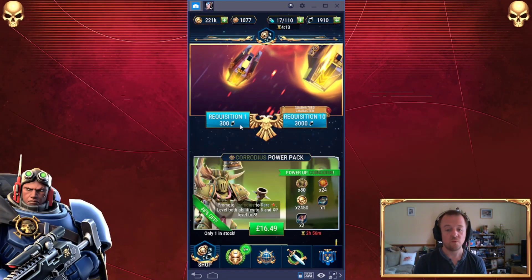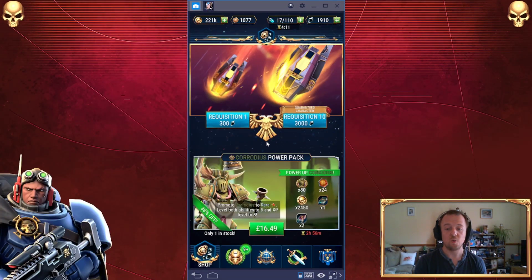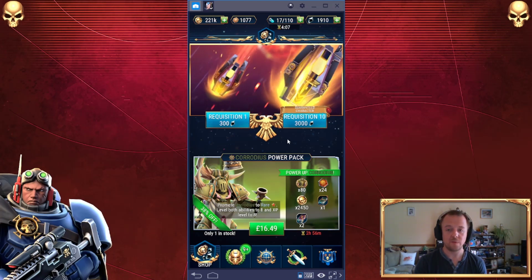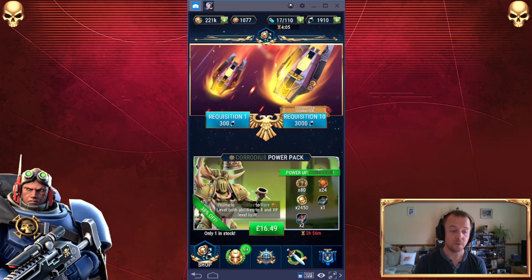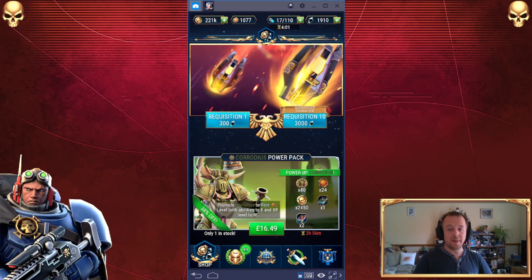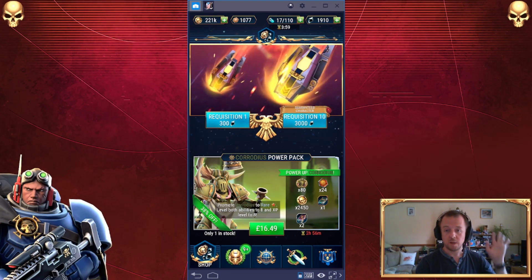I hope that makes sense guys. Requisition and items: always go for 10, because it really, really works out for you. You know the score of what to do. Thanks for watching the video, I hope it's been some help for you. Until next time, bye.